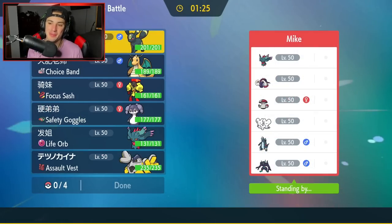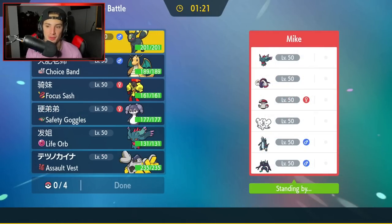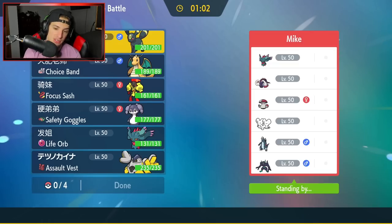First match coming at you guys — going up against a Fluttermane and Greedent team alongside two strong support Pokemon: Amoongus and Maushold. Their final two are Baxcaliber alongside Grimmsnarl. This seems like Indeedee and Armarouge could come out here for a lead, but it's very predictable. Grimmsnarl seems like the best lead for them — that could be a problem, so maybe I want to lead other Pokemon.